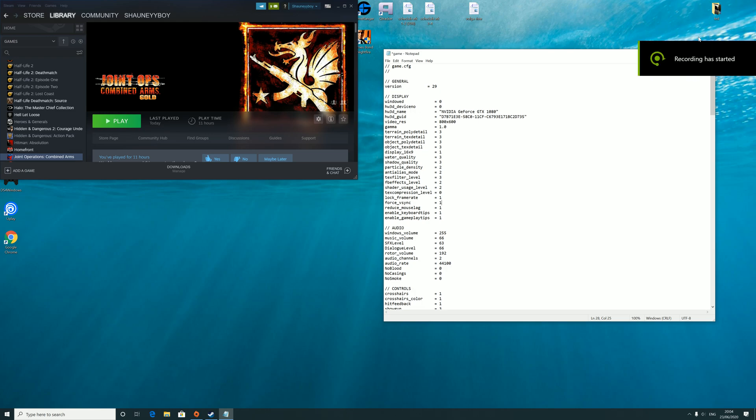Hello viewers and welcome back to another how-to video. In this one we're showing you how to play Joint Ops: Typhoon Rising or Combined Arms Gold in 4K. The game only allows you to go up to 1080p — 1920 by 1080 — so if you want to go higher than that, this video will be able to help you.